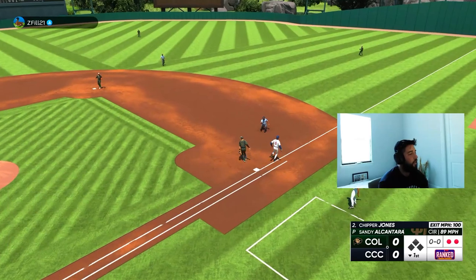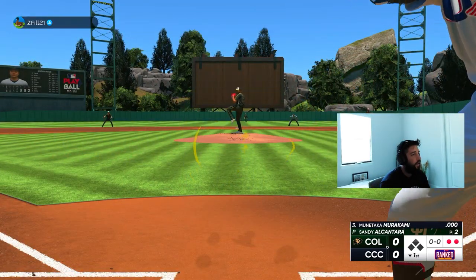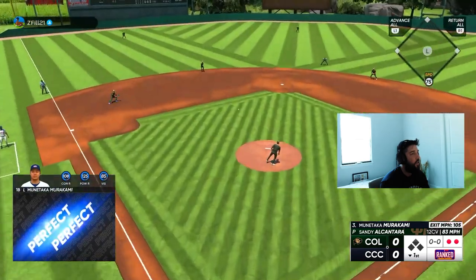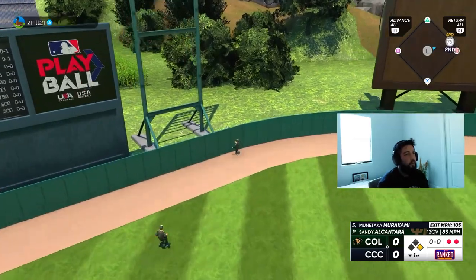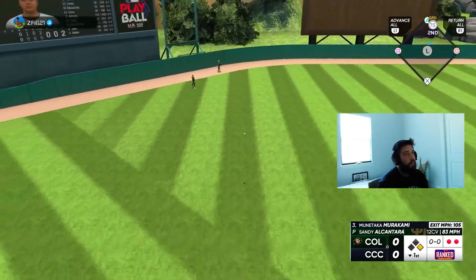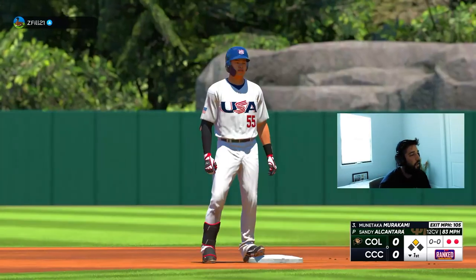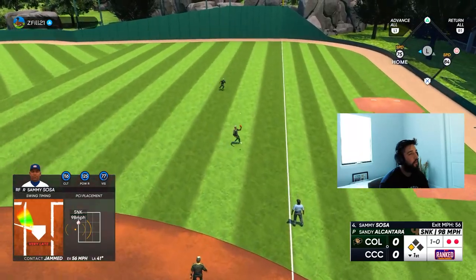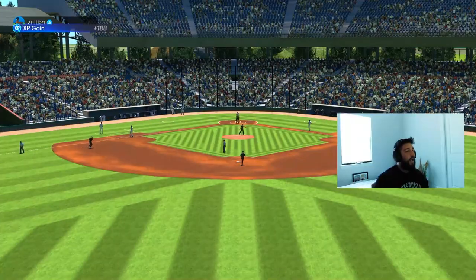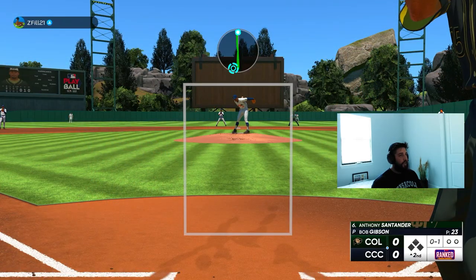Chipper — he can be stopped. Here comes Munitaka — oh my, perfect perfect through the left center field gap! What a beautiful swing right there. I think I'm gonna like him, his swing felt buttery. Damn it, I didn't read it well, I shouldn't have swung. Not a bad first inning — we hit the ball hard two times, just right at somebody.